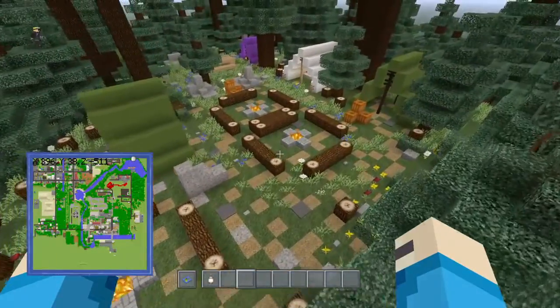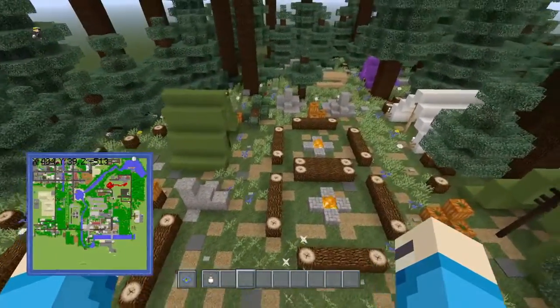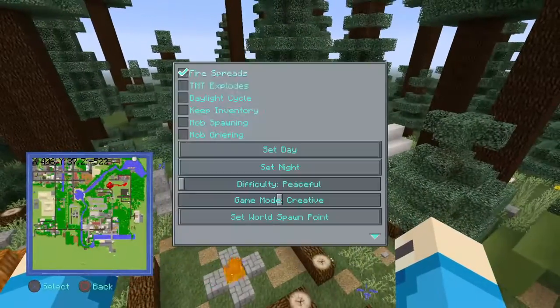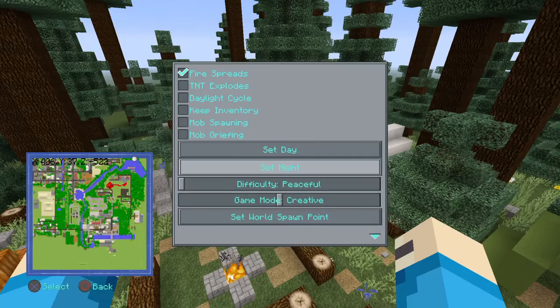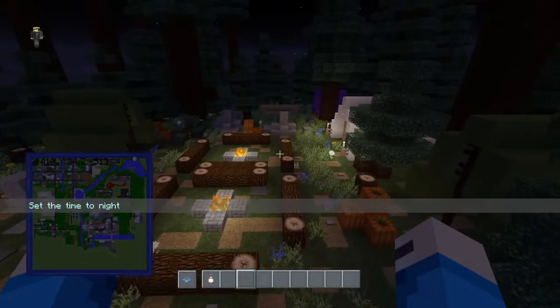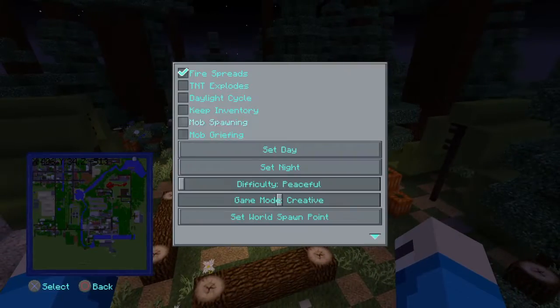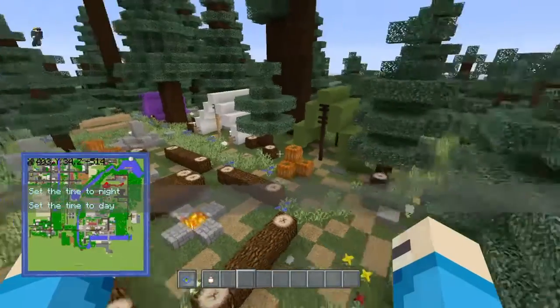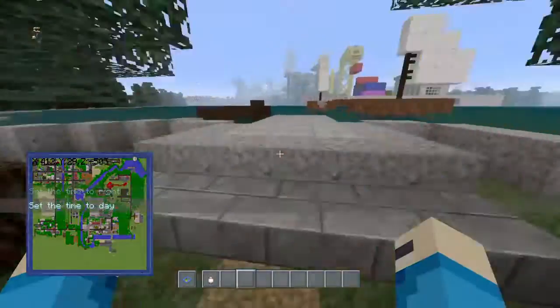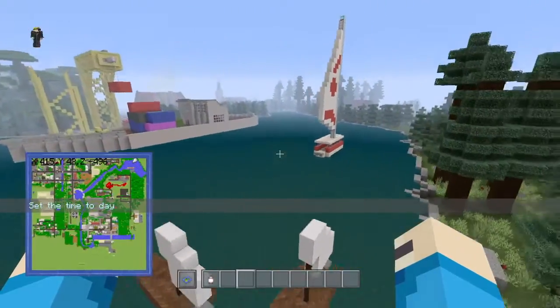We go down this nice little forest way and come into the campsite. The campsite is my favorite build of this world — it looks so nice. We built this in like a ten-minute span and it just looked beautiful right off the bat. Let me set it to nighttime quickly and show you how it looks at night. All the detail put into this build just amazed me.